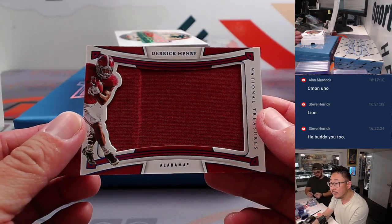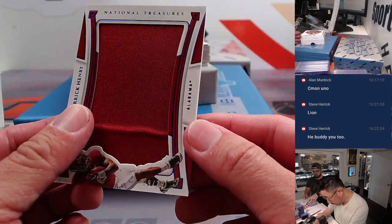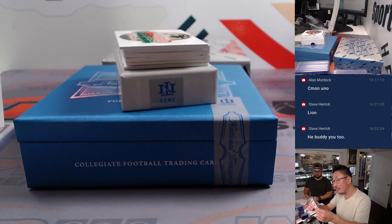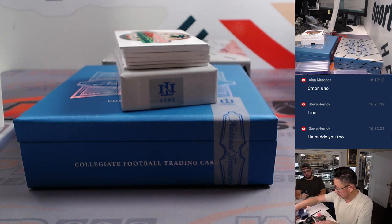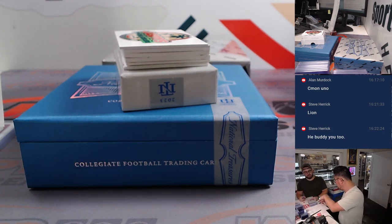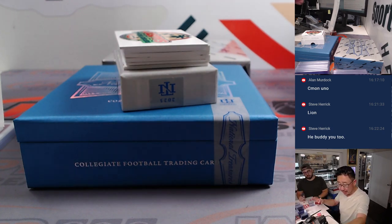Derrick Henry, piece of the jersey, 29 out of 75. That'll be for the Titans — Titans 9, for Eric B. The shipping team will see Tennessee, then they'll look at the number on the card to sort it properly.